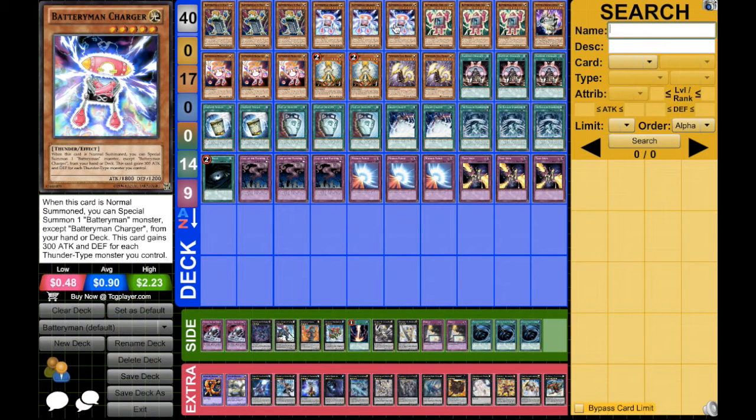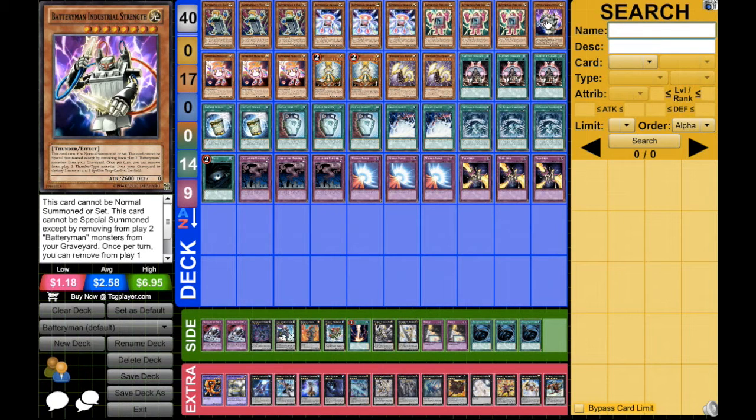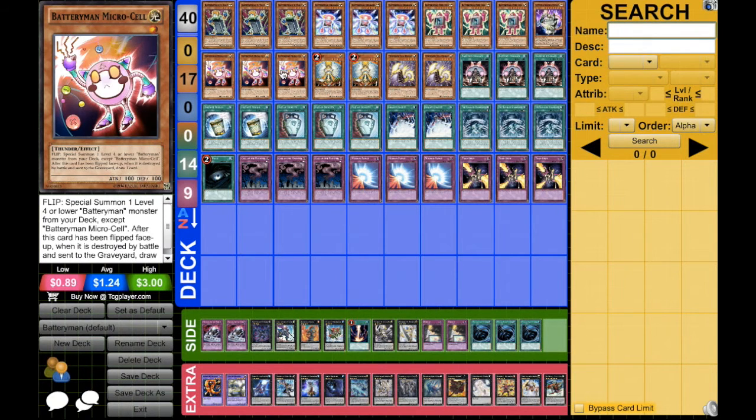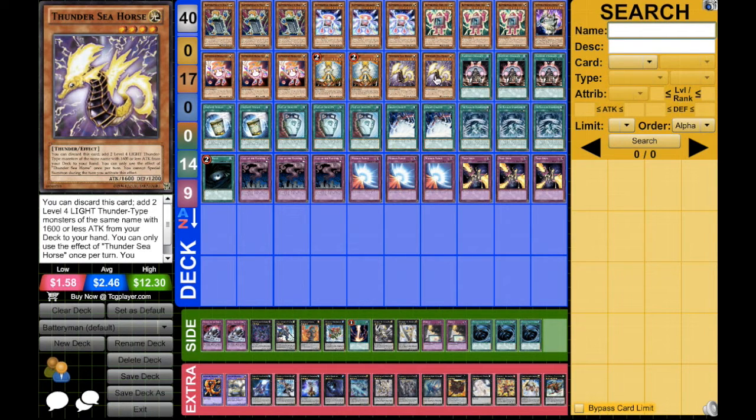We have Fuel Cell for spam. We have one Industrial Strength — he's pretty good in some situations but you only want to run one because his summoning cost is pretty hefty and you don't really need more than one. We're running three Micro Cell, two Honest, and two Thunder Seahorse. I play-tested a lot with one Thunder Seahorse, and even though the second copy is probably going to be dead, you want to see it as soon as possible to get your Nine Volts to hand, so I'm running two just for that.